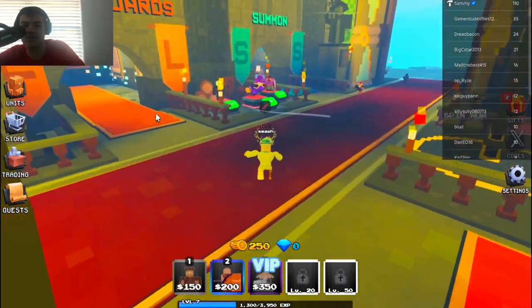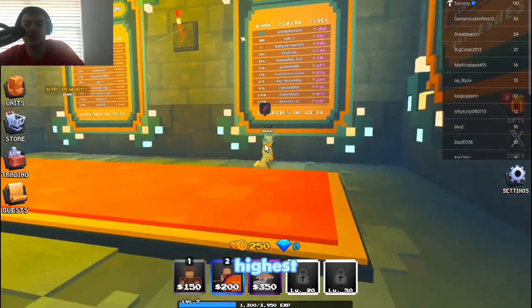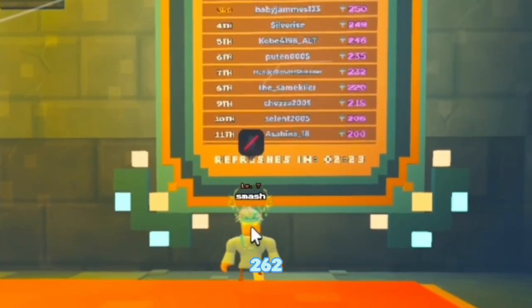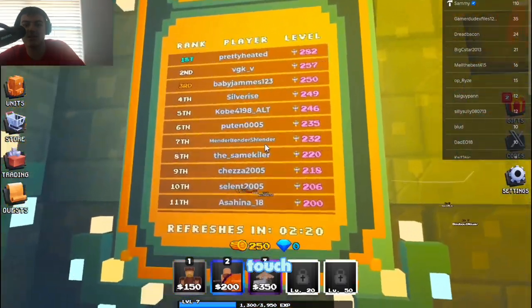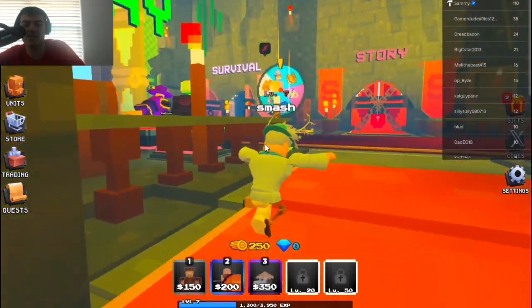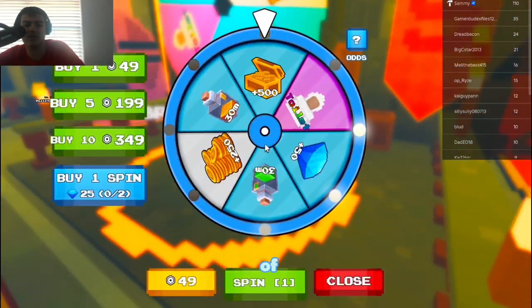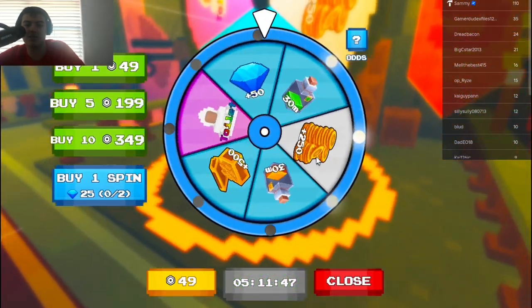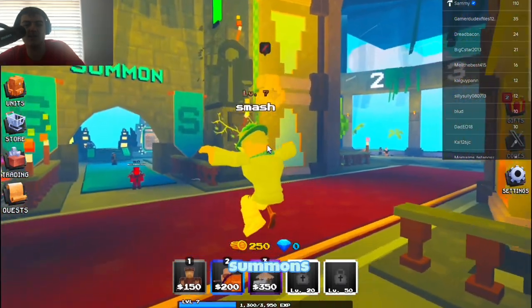We've got group chest, VIP rewards, and leaderboards over here. The highest leaderboard player has 262 levels — that's insane. There's also a story that's coming soon, plus a reward spin wheel that we can spin right now. We got a 30-minute coin potion.